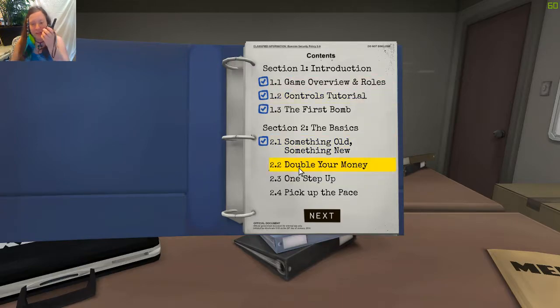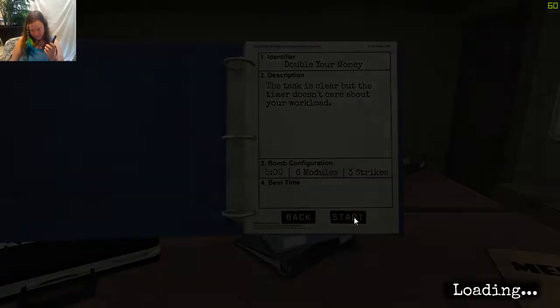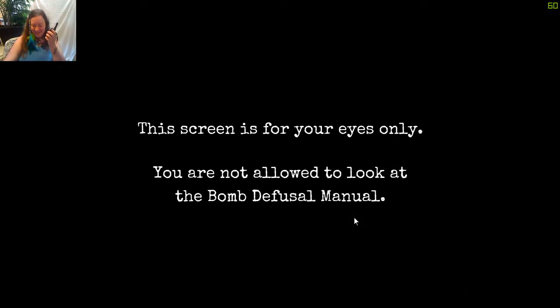Okay, we're doing 2.2 - Double Your Money. I don't know who that is but you can explain later. Double Your Money - the task is clear but the timer doesn't care about your workload. We have five minutes, six modules, and three strikes. Yeah, we'll see if you get revenge.